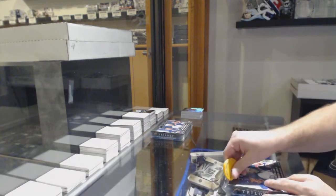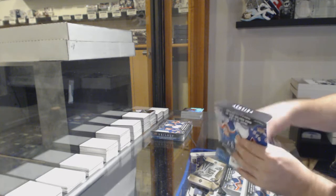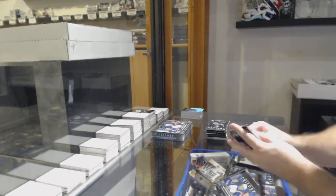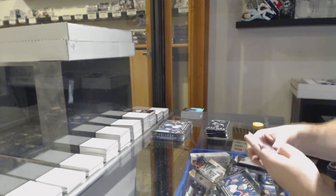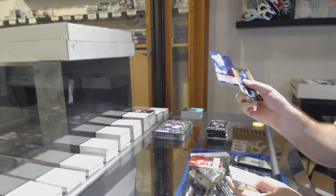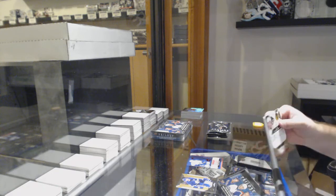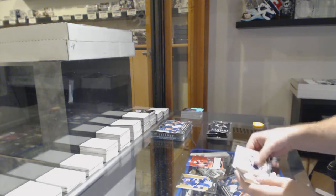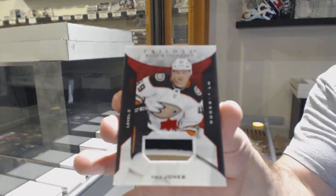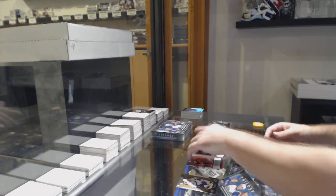Two more boxes. Renditions of Fulcher, and a Quinn Hughes number 86, so the six spot gets that one. Renditions of Nathan Bastian, and we've got number 17 of 49 rookie patch, Max Jones. That's a nice patch — 17, so seven spot.